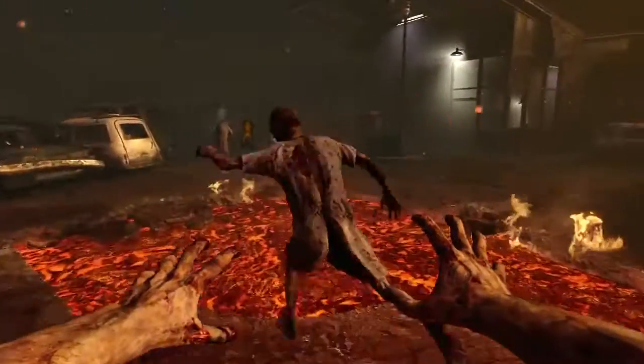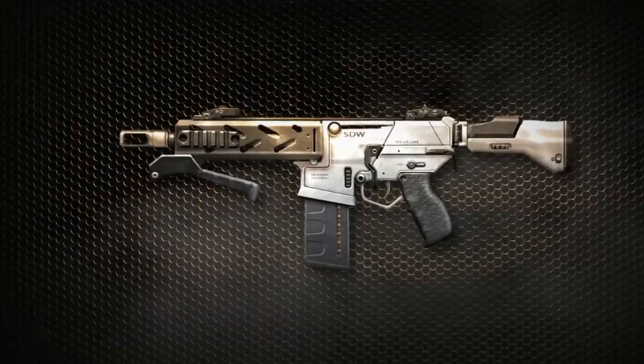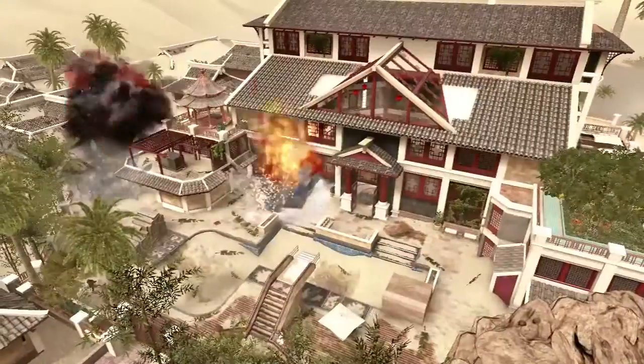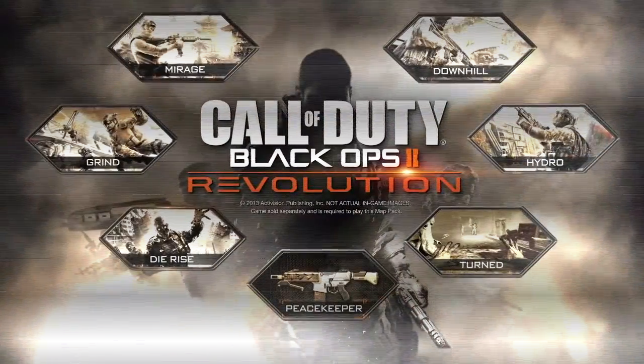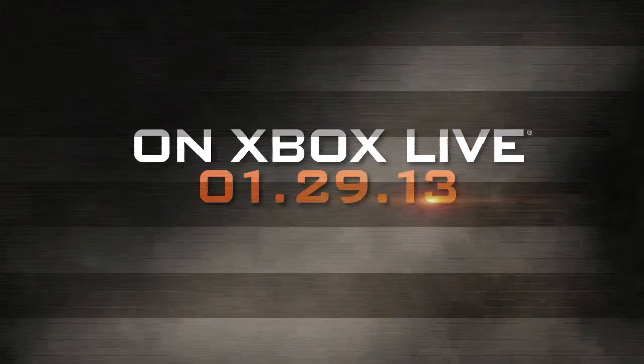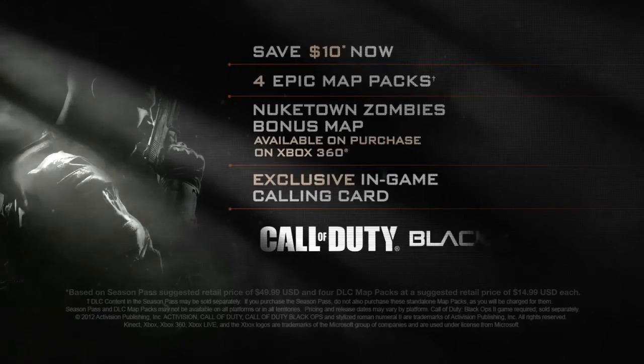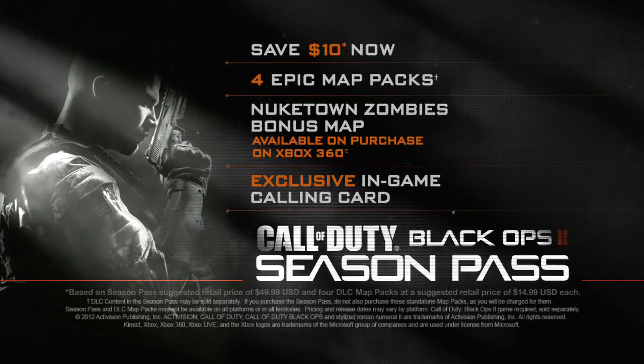Revolution: four brand new multiplayer maps, a Zombies co-op map, a brand new Zombies game mode, and the Peacekeeper. All of this is available on January 29th, first on Xbox 360. Get Revolution as a standalone map pack or as part of the Season Pass.